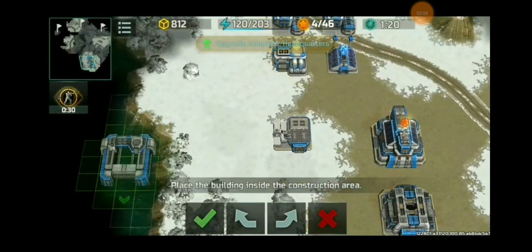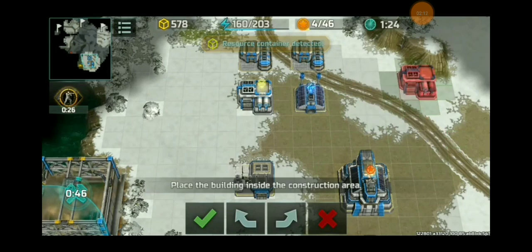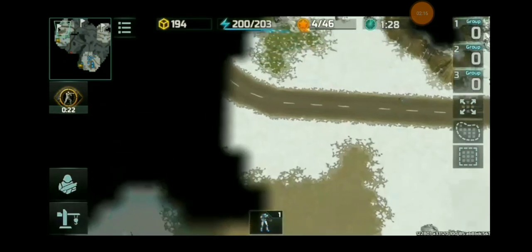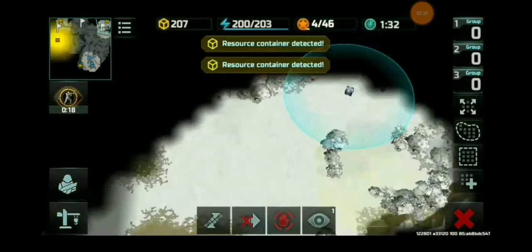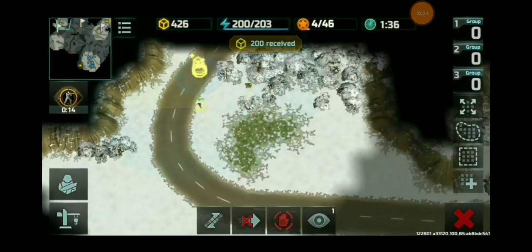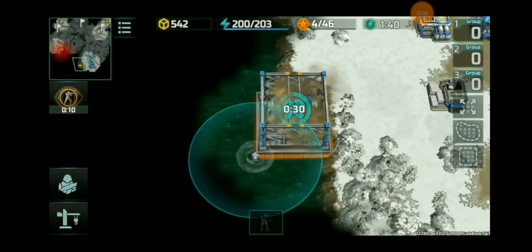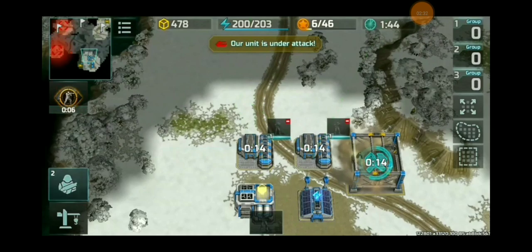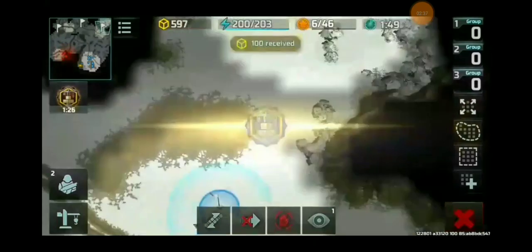Now a shipyard. A supply center. Getting the containers around there and over here. Actually Roronoa Zoro got more containers than the resistance. But of course the containers do not really decide the fate of the battle.